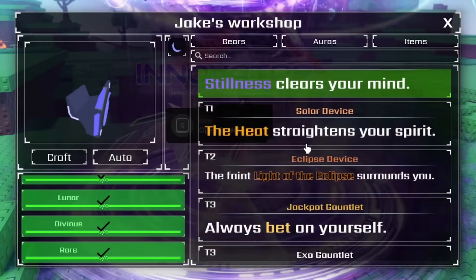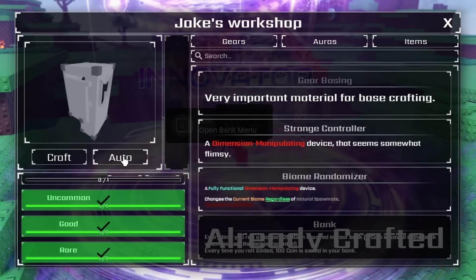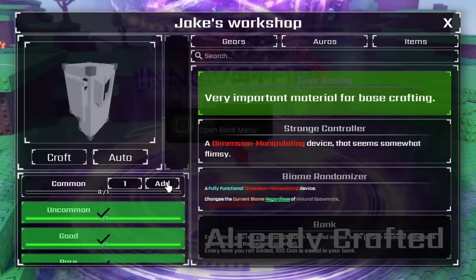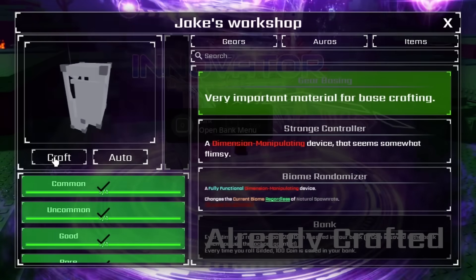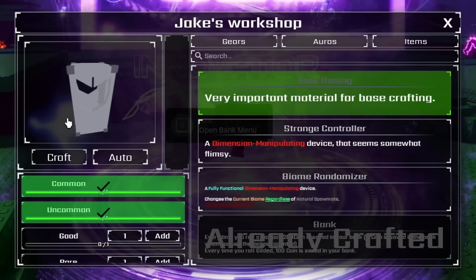I ran out of gear basings. Where's gear basing - it's items? Oh, it's here. Let's auto add gear basings and craft them. Can I get commons with this? What a pain this is gonna be - bear with me whilst I craft these gear basings. Low key kind of cool, we can see the models now.